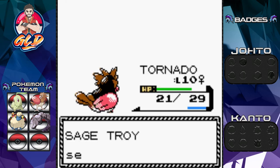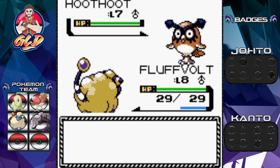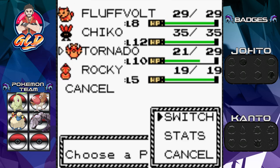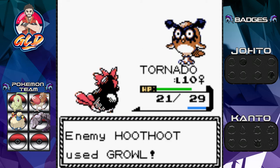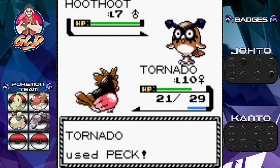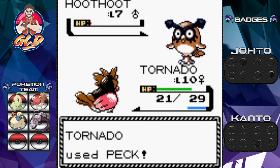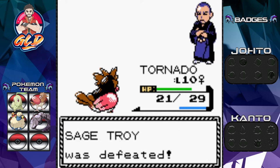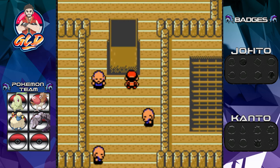We don't have an electric type attack yet. Here comes a Hoothoot — a pokemon normally found at night. We're switching out since that won't work. Tornado comes back in, takes a Growl attack, then nearly defeats Hoothoot. Hoothoot uses Foresight on Tornado. It looks like we need one more level for Marill to learn Thundershock — and look at that: the Bellsprout tower's centerpiece is waving left and right just like in the anime.